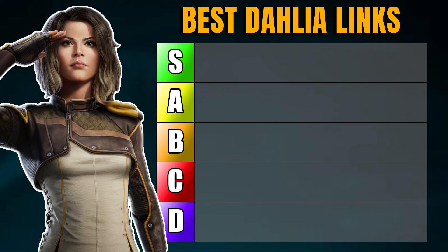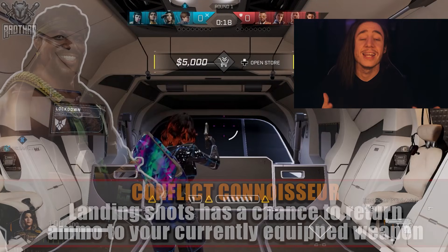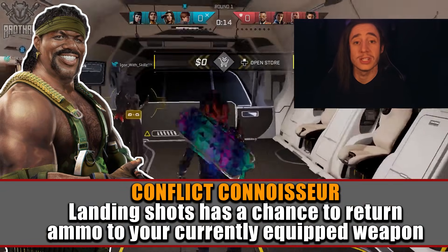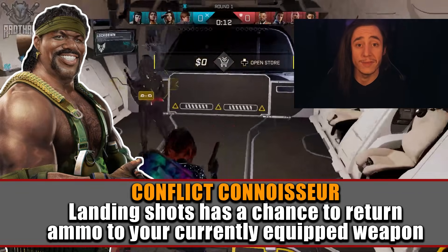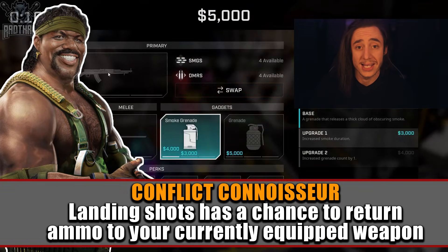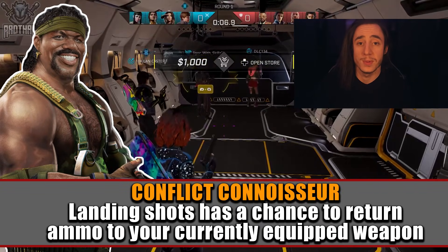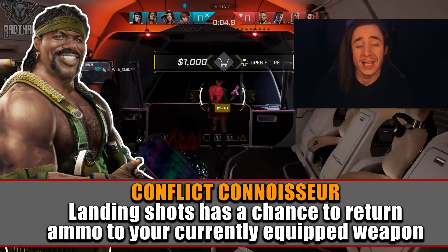We're going to kick this off worst to best, starting in D tier with Cannon, Dallas, Glitch, and Secret. Linking to Cannon gives you the passive Conflict Connoisseur, which allows you to gain additional bullets back when you hit targets with your firearms. You don't really get enough bullets back per round for it to be worth it, so it's not a very useful passive for Dahlia.